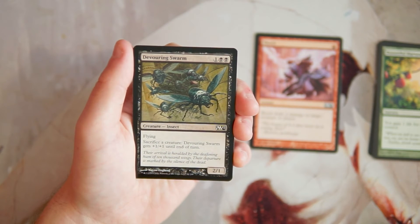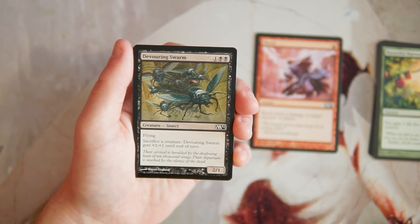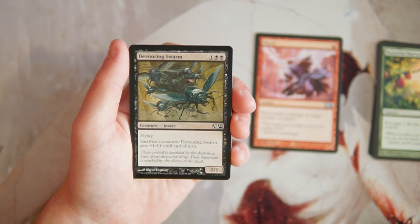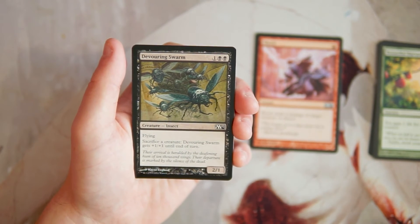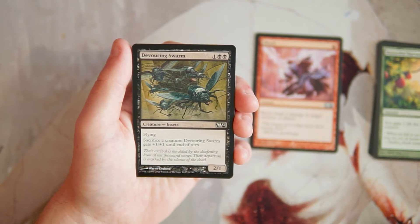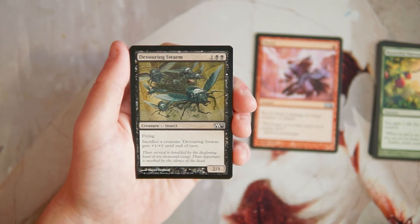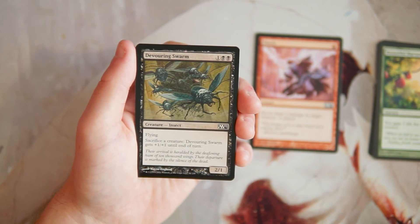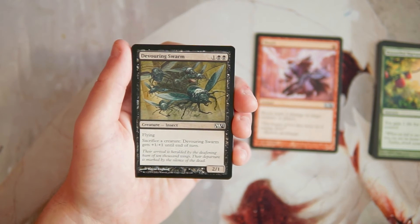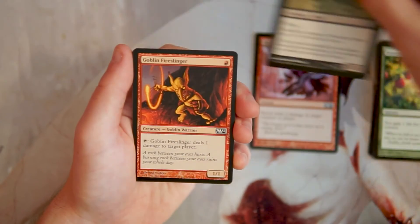Devouring Swarm is a 2/1 flyer for one and two black, and you can sacrifice a creature to give it +1/+1 until end of turn. I think this card is perfectly fine, not amazing. But there are cards that let you steal your opponent's creatures temporarily — swing with them, and then you can sacrifice them to this, which basically turns it into a removal spell. A 2/1 flyer for three is worthwhile most of the time. It is double black so it's a little difficult to cast if you're splashing, but not a bad card. I still like Shock more though.